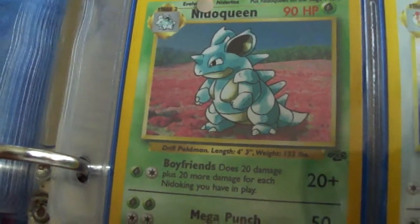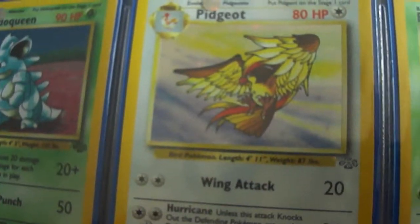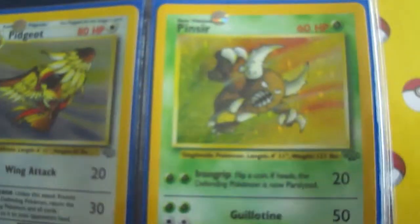Very low HP Pokemon. Then we got Nidoqueen. Nidoking was in the base set. I really like the artwork on this Pidgeot, just like how its wings are spread out like that. Very cool. Then we got a Pinsir.